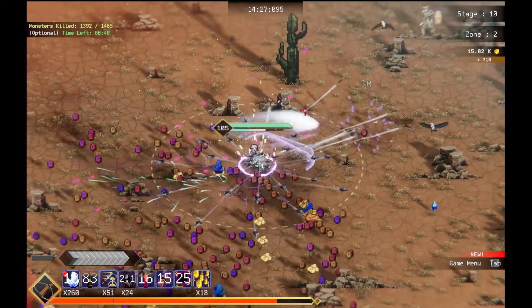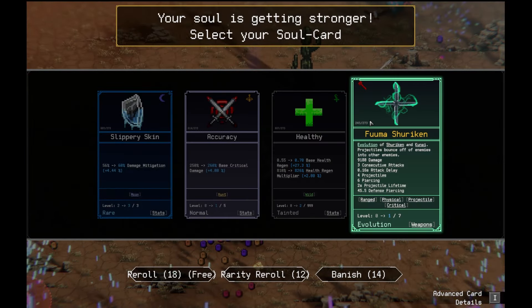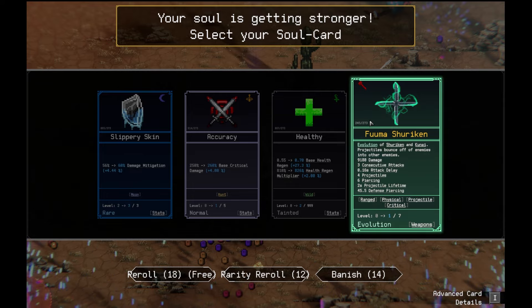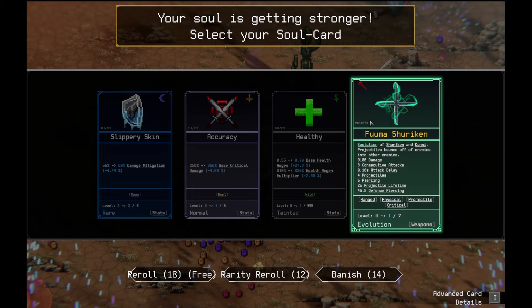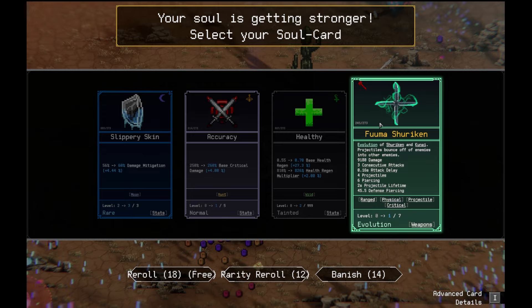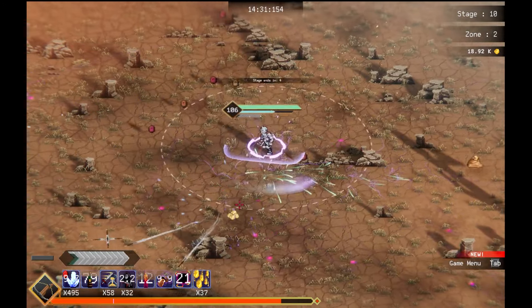Let's keep going. There we go. The Fuma Silken. And the evolution of Silken. And Q9 projectiles bounce off enemies into other enemies — does 9,180 damage. And it has consecutive strikes too. And that's Bill Singsu too. Two second projectile lifetime, though. Well that's not good. We gotta increase lifetime, you know.